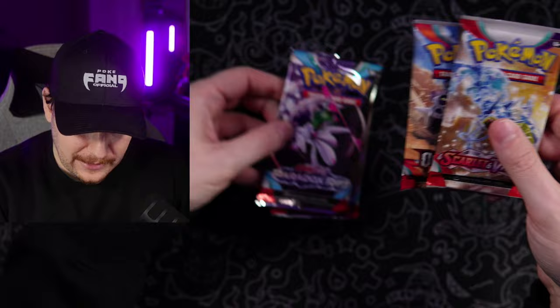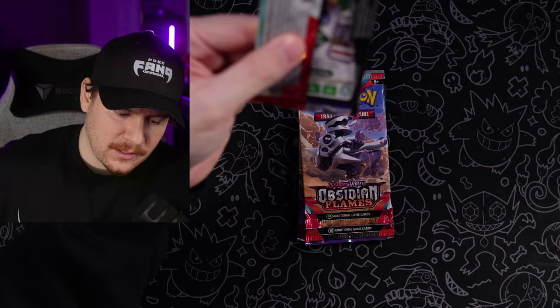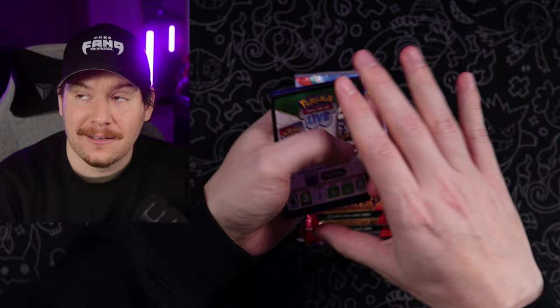Not bad. All of these sets have special illustration rares, which makes it way more fun to open these than some of the early Sword and Shield packs we were getting in a lot of these lower-end EX boxes — or at the time, V-Boxes. Code card going out to the Fang Gang.